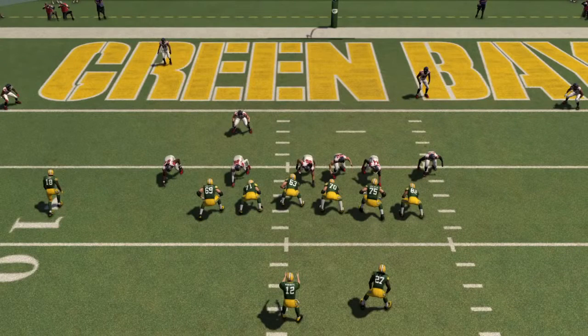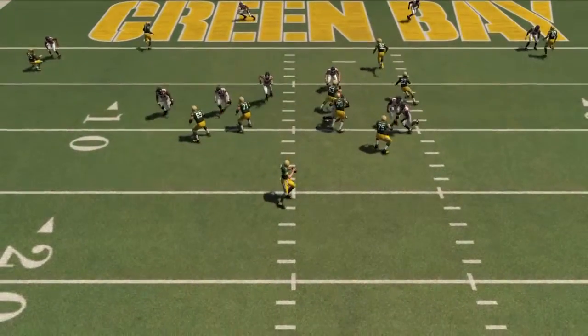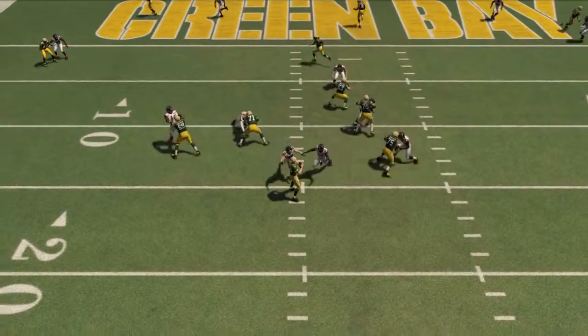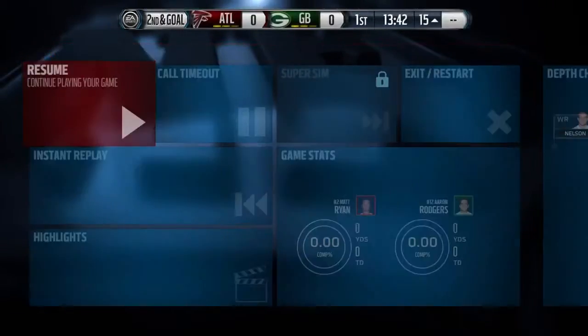What's going on guys, it's D-Winny here bringing you guys another Madden 16 defensive nano blitz out of the New England Patriots defensive playbook. This is going to be the zone version of the edge sting — a Cover 2 base play to get you the double gap pressure against any play in the game.